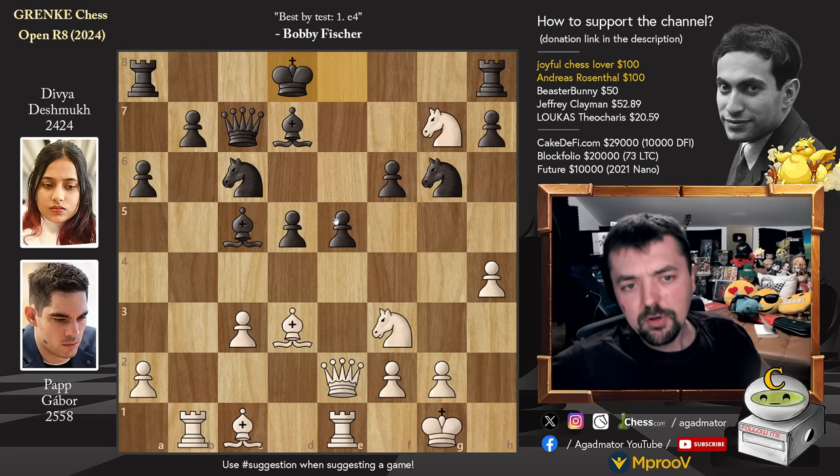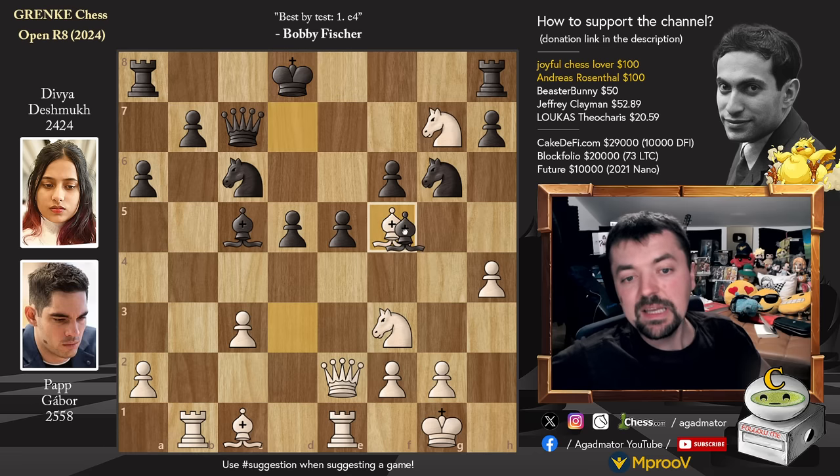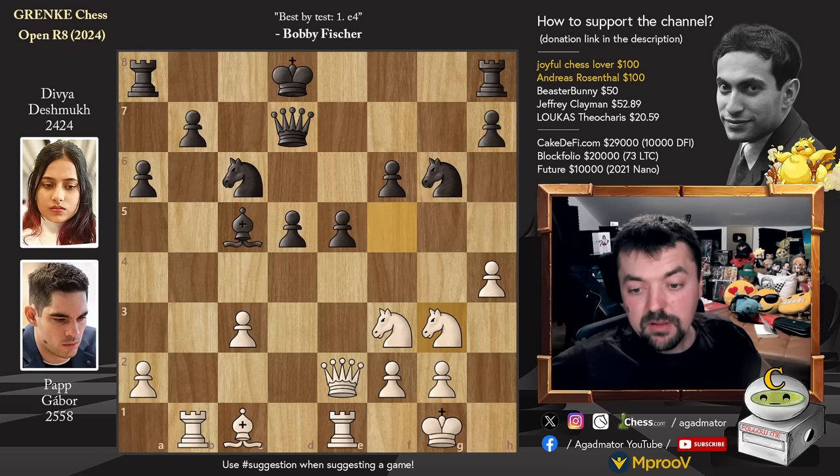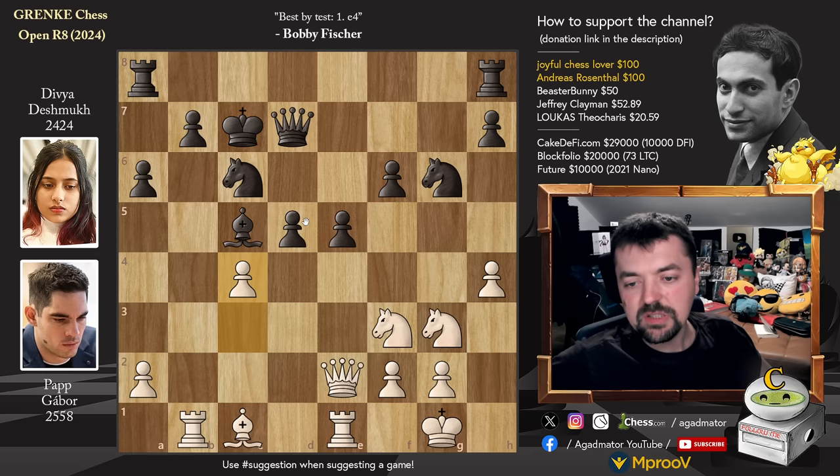Maybe for another time. Bishop to F5, offering a trade of light square Bishops, and Divya captures. We have captures, captures, captures, and Queen to D7 now, putting pressure on the Knight. Knight to G3, and now King to C7, preparing to bring the other Rook into the game. Pawn to C4, challenging the center. While you could play Pawn to D4, she avoided it to avoid giving up D4 square to the White Knight.